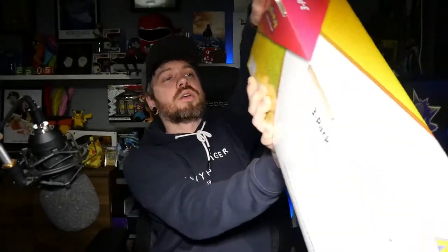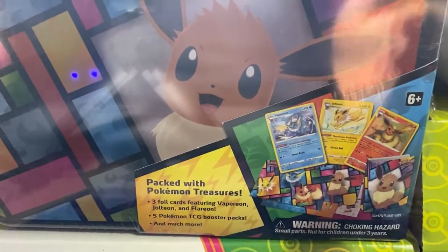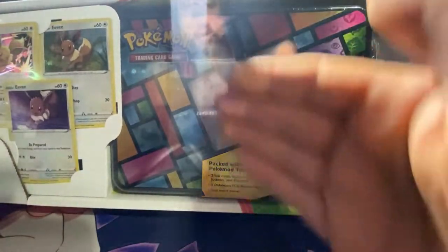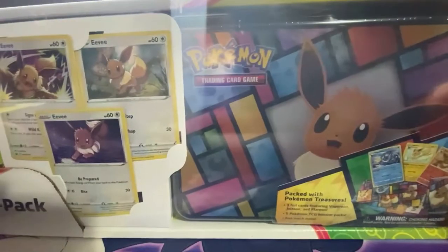So I did go down to my local Costco — been a member for a little while. Anyway, we'll have a look at this. So this is the three pack. We have got the Eevee lunchbox collection box packed with Pokemon treasures. We have got a ball, some promos, and another ball. So I'm going to get these open and we're going to take a look at the promos and see what packs we get inside plus all of the other Pokemon treasures that they have promised. Let's take a look.